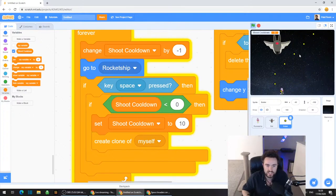If you make that "set shoot cooldown to 10" a larger number - set it to 20 maybe - they'll fire a lot less often. If you want it to fire a lot faster, you could set it to a smaller number like 5. I quite like 10.